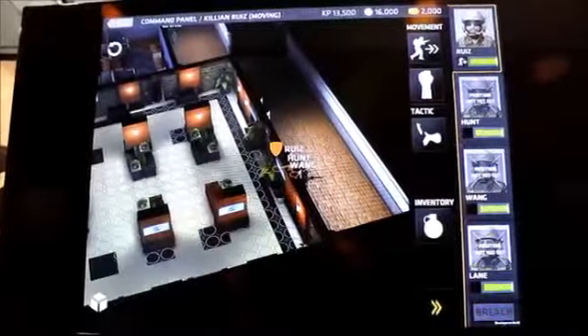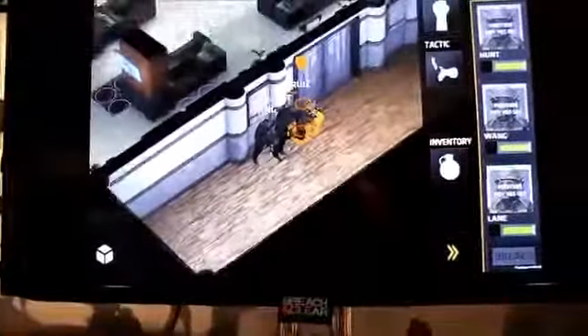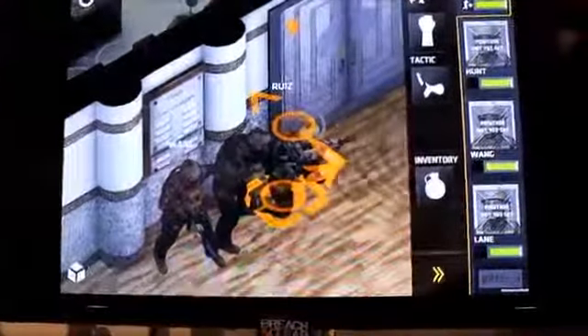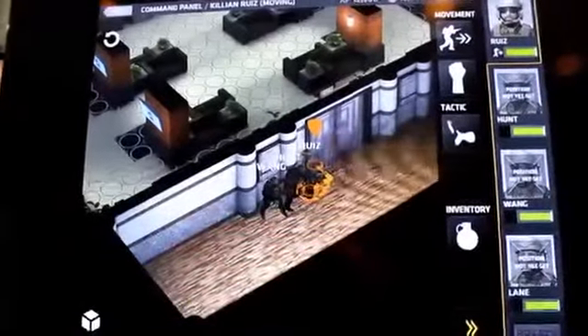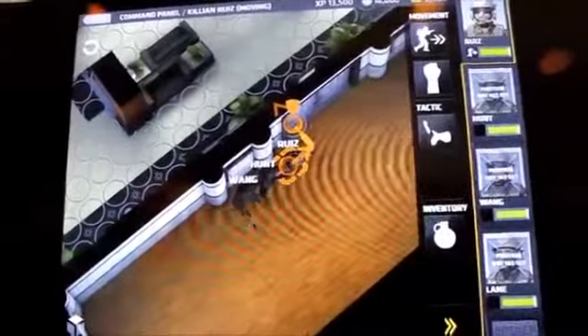So Ruiz here — I'm just going to highlight where I want him to go. I can move the camera in and out with two-finger zoom. You can see the detail of our soldiers and all their awesome gear — they're highly detailed, wearing their real life stuff. All of that is 100% customizable if you've unlocked it. I can also hit the camera to switch between top down and three quarters view. People like to plan in top down and play in three quarters.